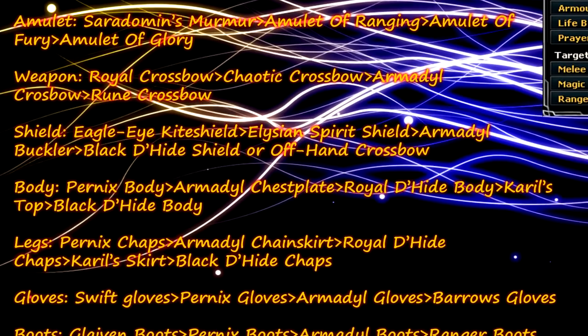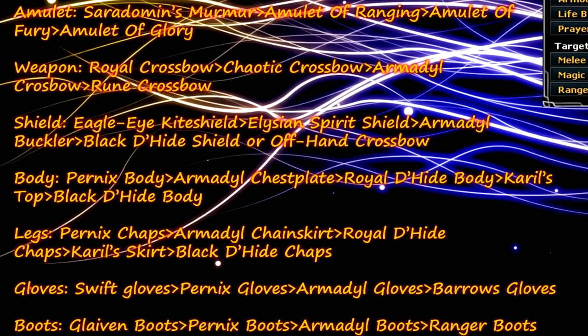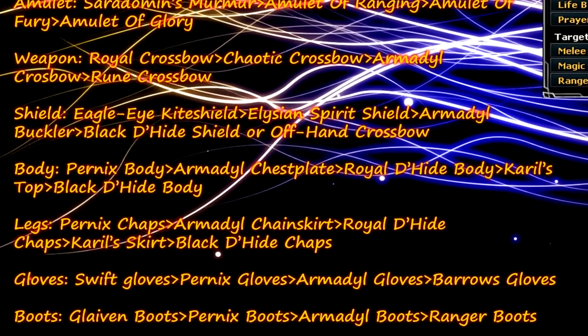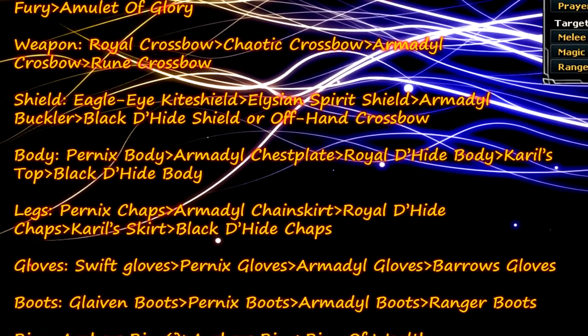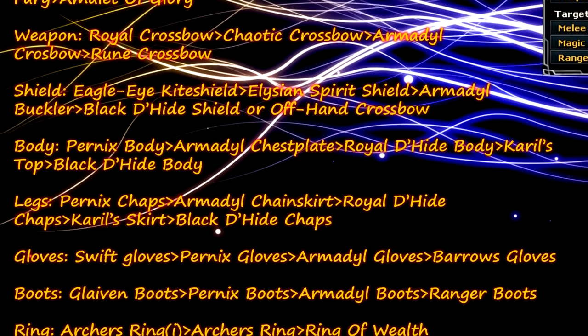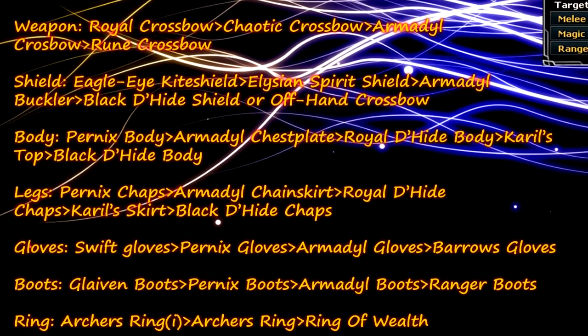For gloves: Swift Gloves, Pernix Gloves, Armadyl Gloves or Barrows Gloves. For boots you want Glaiven Boots, Pernix Boots, Armadyl Boots or Ranger Boots — the next lower option would be Snakeskin Boots but they're dirt cheap. For your ring you either want the Archer's Ring Imbued or standard Archer's Ring, or a Ring of Wealth if you want to increase your wealth.